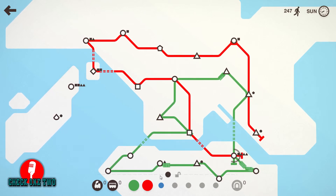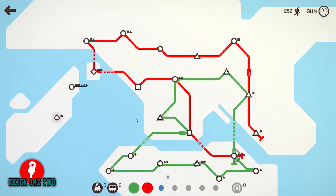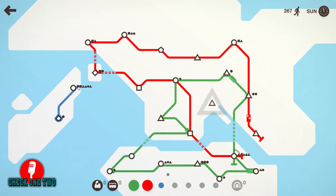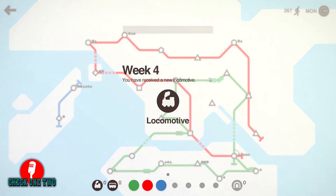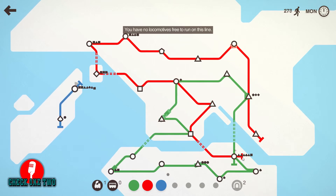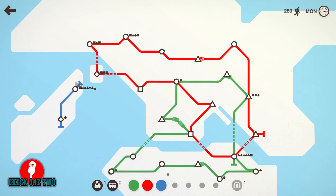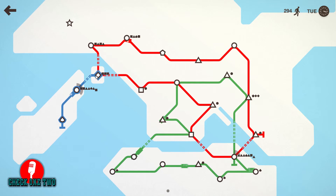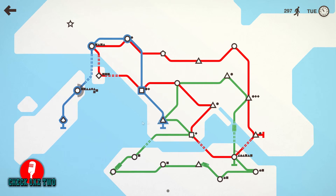Alright, so what we should be able to do — do we have an extra line? We do, so we'll go ahead and — no, because that won't really help us. Actually, it will. We've got a new locomotive and tunnels. So here's what we'll do: put the red line to this, grab one tunnel here, and then this guy will come this way onto — actually, what he'll do is come this way so that way he can come this way, down, and down to there.